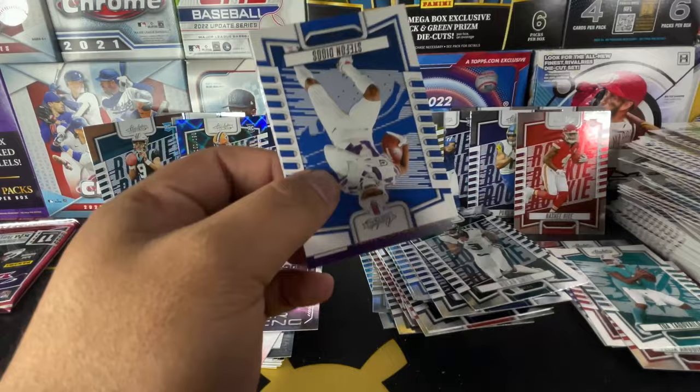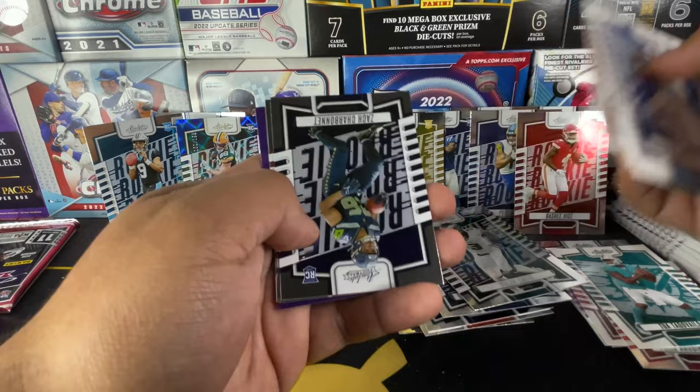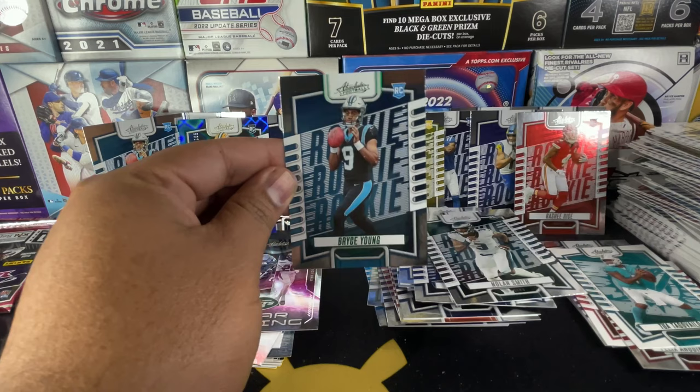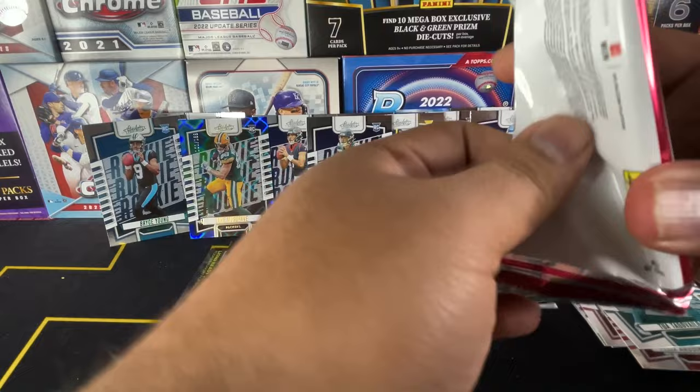Stefan Diggs, Christian Watson, Pacheco, Joe Burrow, Zach Charbonnet. Put him there next to CJ Stroud. Chase Brown, Dontavious Wick, and a nice green Bryce Young. I'll take that. If that gems up and he ends up being a good player, it could be a nice little card right there.